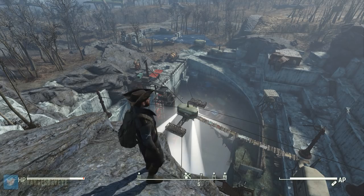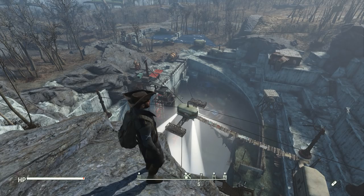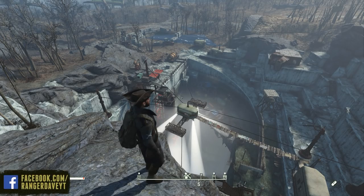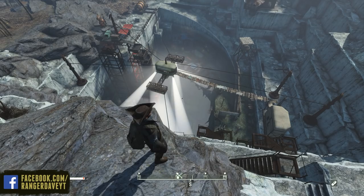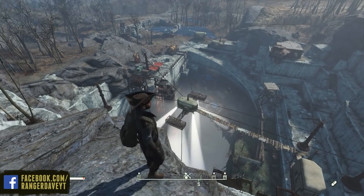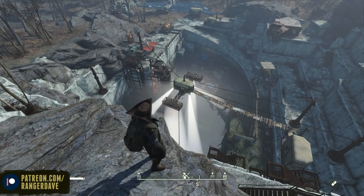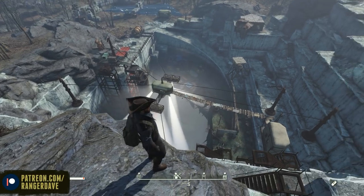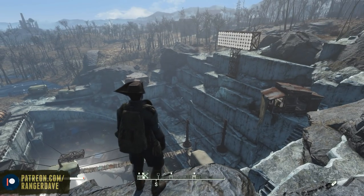Hey folks, Dave here and welcome back to my Thicket Excavations prison build. This is of course a custom settlement location enabled by a mod where I am building a massive prison to hold all of the Minutemen prisoners for my Minutemen empire. I wanted to hang out here at the top of the cliffs and give you guys an overview shot because it really is starting to come together. This is scale-wise probably one of my larger builds and from up here you can really tell how that's starting to look.